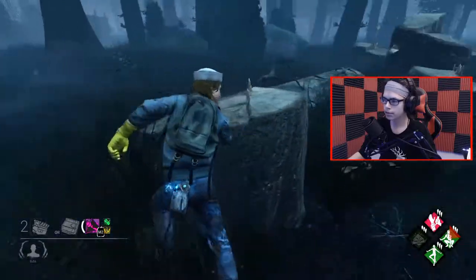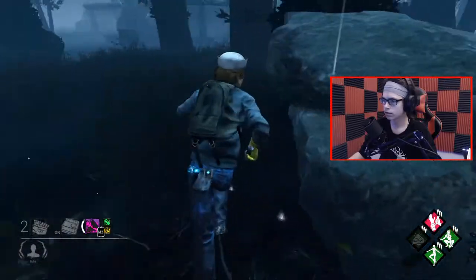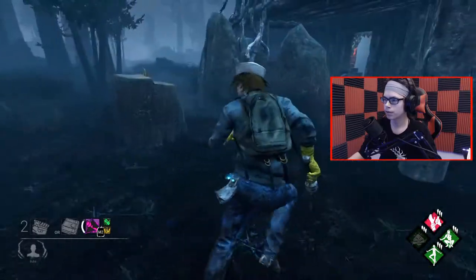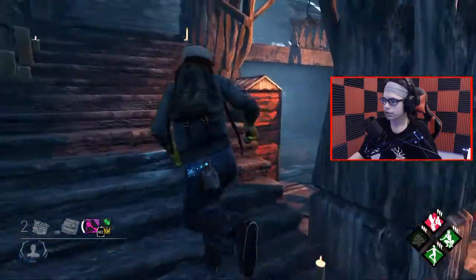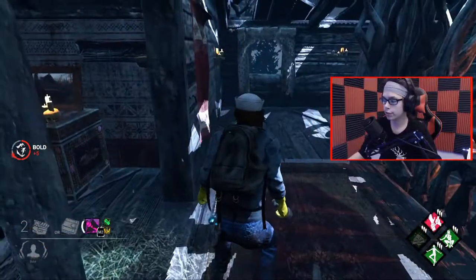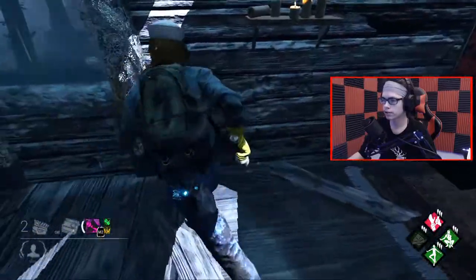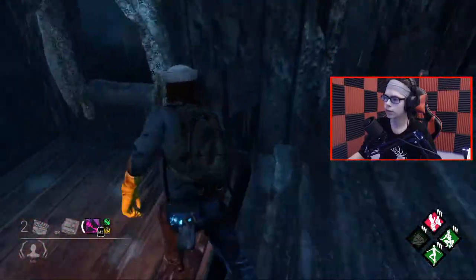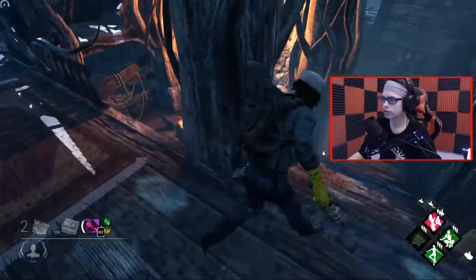We're going to drop this pallet to get rid of his bloodlust. We're going to get right through it. Window here. This main structure is completely RNG in terms of whether it's good. The way to run this — you've got to have Boon:Landing first of all, or maybe you don't, but it's better with bounce landing. Take this window, just run around the stairs and then use this window. This window is really strong. Let's run it just to demonstrate.